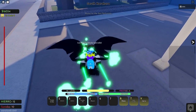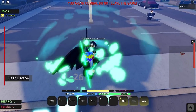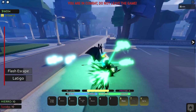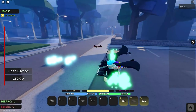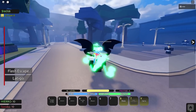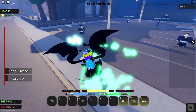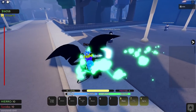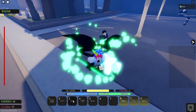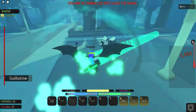Your second move is called Latigo, which is pretty much just like Guillotine in that it's a grab. Remember, all your Cero moves do 100% more damage — so it's a grab where you charge a Cero in your mouth and then launch it at them. As you saw, 266 damage. You have a 266 damage grab, I don't know who thought that would be balanced, but it is absolutely insane. You have a 266 damage grab, and then another grab with Guillotine that does like 135.